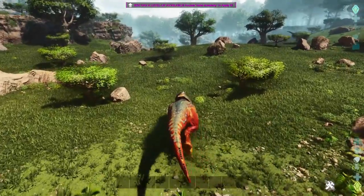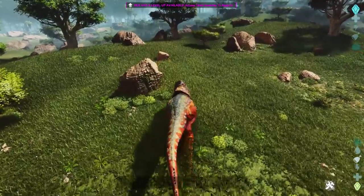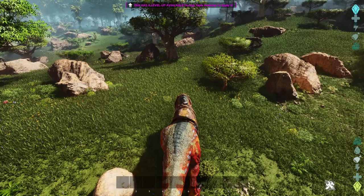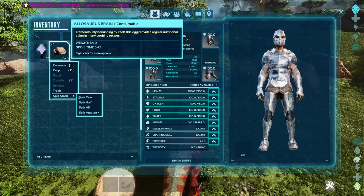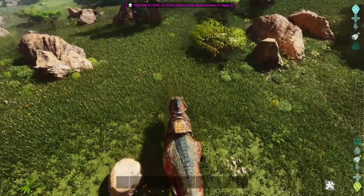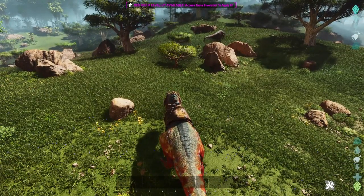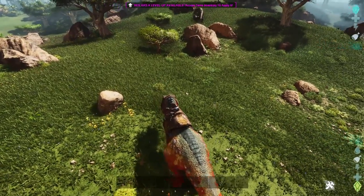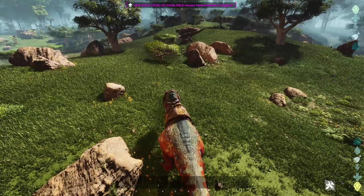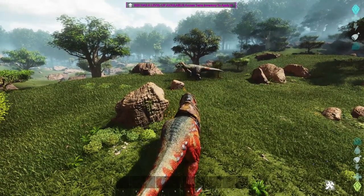Once you have located a decent Antrodemus, approach slowly. He's currently fighting what I believe to be a Therizino. We're going to split off one of the brains we have crafted and throw it on the ground nearby. Once he kills that Therizino, he should auto-target onto that brain and come over and eat it. Then we're going to have to drop his health down to about 10% to knock him out. There we go — he's eating the brain.